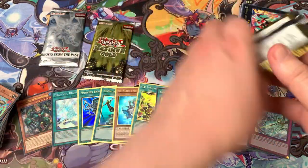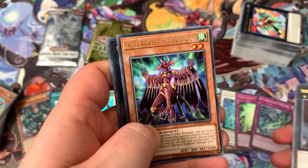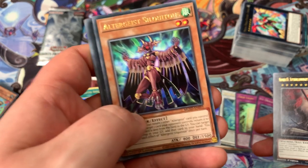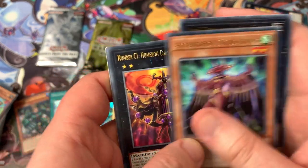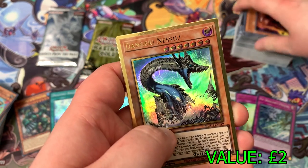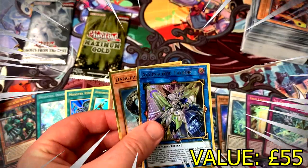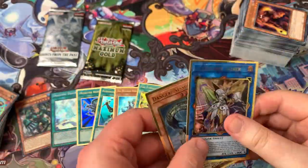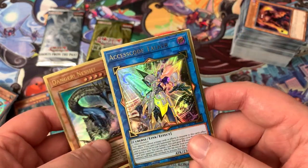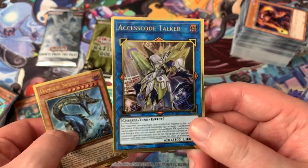We'll go Ghost from the Past last — let's go into Eldorado, try and get that Access Code Talker. Super Dora — oh my god, are you serious? We opened like 12 boxes or something in Yu-Gi-Oh from Scratch, maybe even more, and we didn't get a single Silcoitus. And then here we go in two packs — that's stupid! Number C1, Upstart Goblin, Kagamucha Knight. Our first premium gold is Danger Nessie. Last card of Eldorado — are you fucking serious? Oh my god. This is just rubbing it in our face — Silcoitus and Access Code Talker! Wow. Okay, well — we got some money for a little holiday now. Thank god!